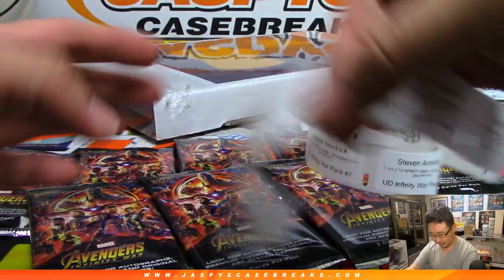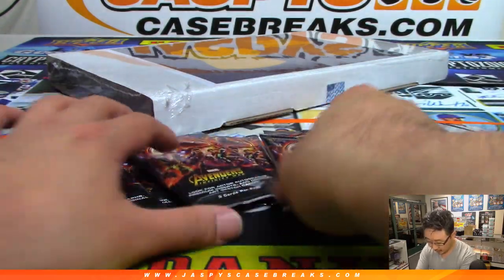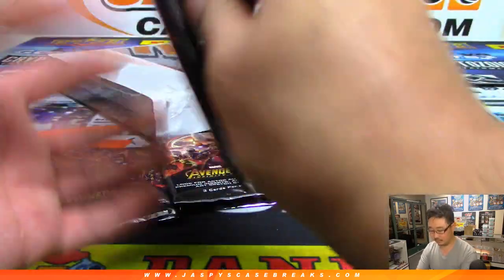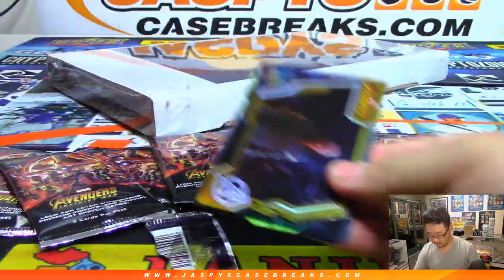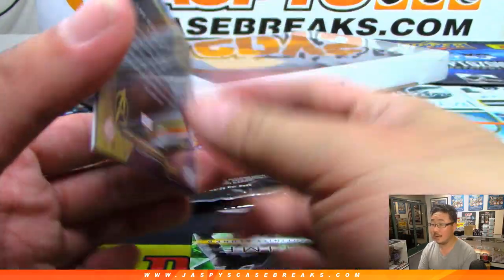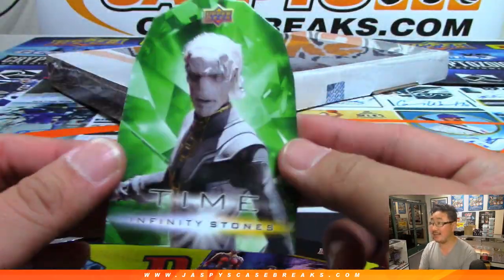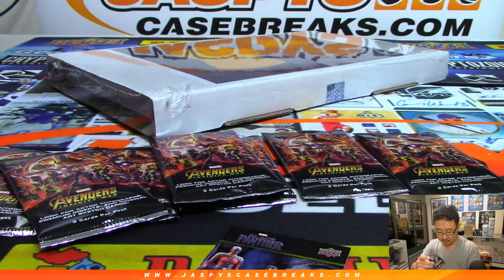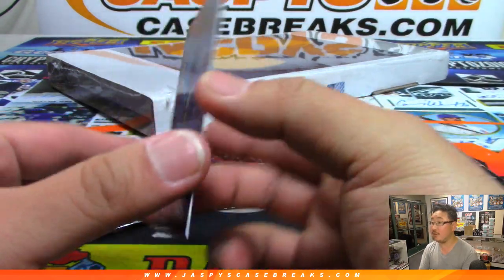Francis, you're going first with pack nine. I like these base cards here. You've got a die cut. You've got the time stone. And you've got a road to Infinity War card right here.